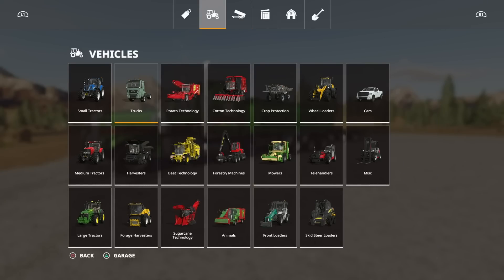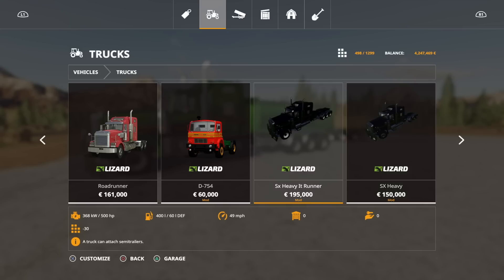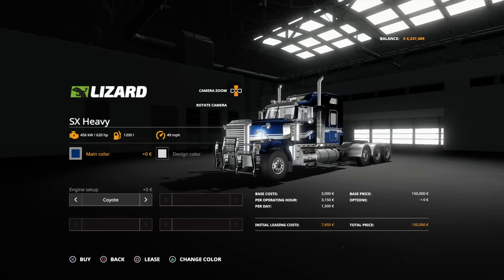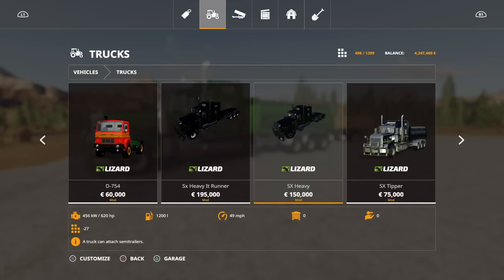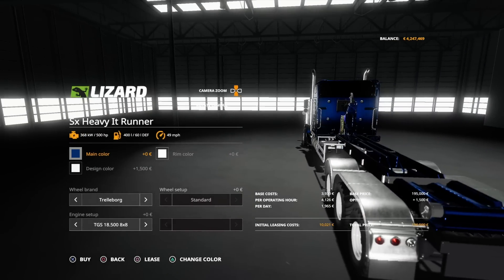If we go into the store and go to trucks, we scroll across — we had the SX Heavy IT runner which was added on, and we had the SX Heavy originally. Now we've got the SX Tipper. Look at the price differences: the SX Heavy, which is a fifth wheel attached vehicle, is $150,000. The SX Heavy IT runner is $195,000 and obviously you've got the IT back on the back.